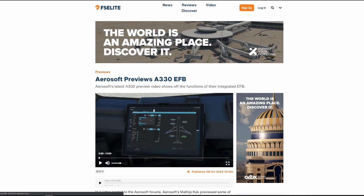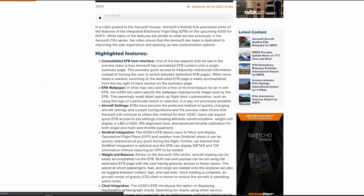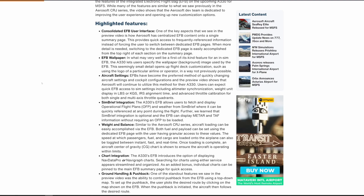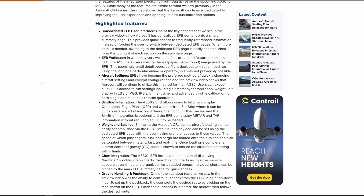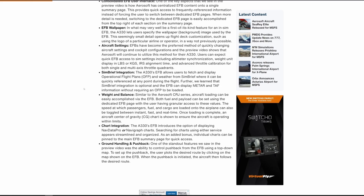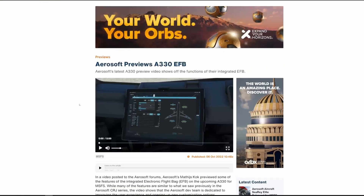Some news about the Aerosoft A330: the electronic flight bag has gone through significant development. Looking at the highlighted features — a consolidated EFB user interface, meaning everything is on a very simple easy-to-navigate screen. A simple customization option of a wallpaper is being added, and after thinking about it, if you want to make the cockpit more your home, that's actually kind of cool. You also have aircraft settings, SimBrief integration, weights and balances, and chart integration. You can use either NavData Pro or Navigraph Charts as your chart source — the first I've seen with dual capability. Ground handling and pushback are also right there in the EFB and easily accessible.